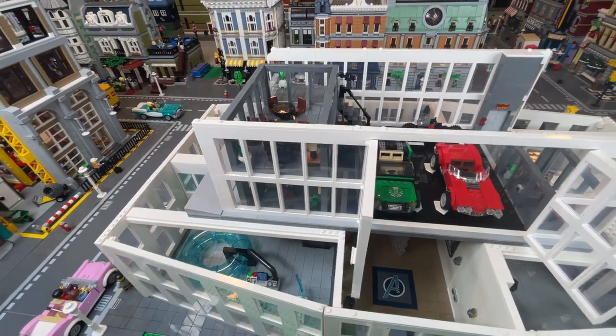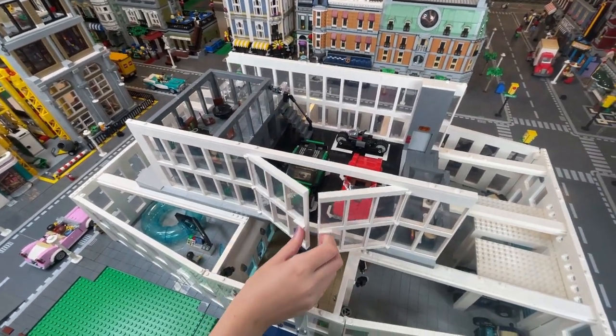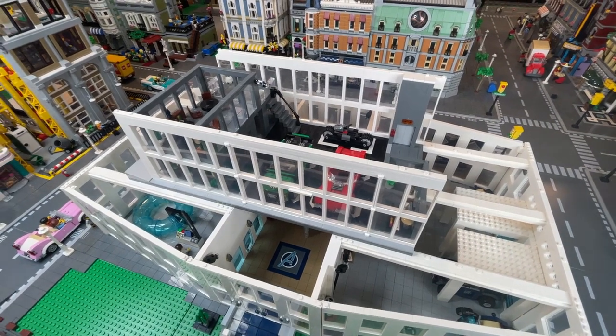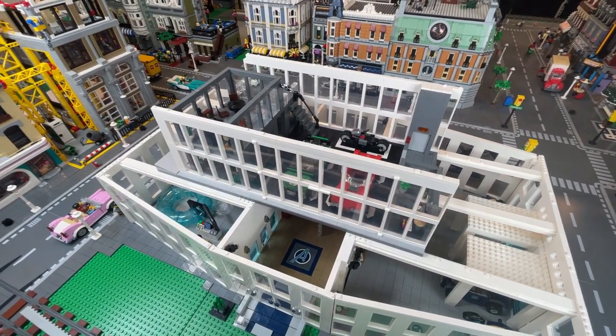That is the second floor. We also have this section over here where we place the front wall, and all that will come together and tie together nicely. We also have a back section that we're going to work on — we'll show that later once we get everything built up. But that's it for now; the second floor has all come together nicely. We'll keep on building — see you guys later.